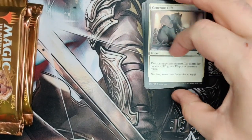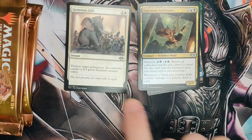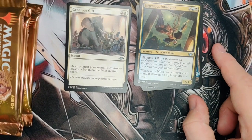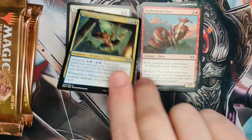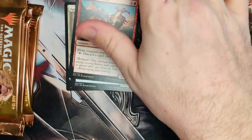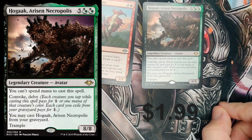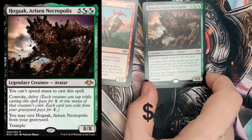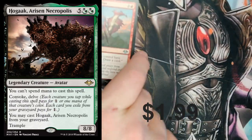So we're into our Uncommons. We've got Generous Gift, another Infiltrator with Ninjutsu — whenever it deals damage to a player, draw a card. Always great to draw cards, we love it. We've got ourselves a Sliver, Snow-Covered Island, and Hogaak, a Risen Necropolis. Great card — it is a Rare, but still a very good Rare. Really excited about Hogaak.